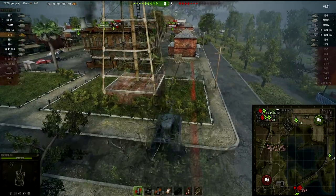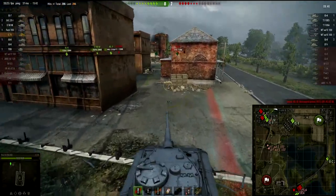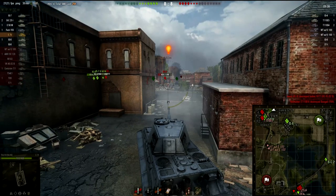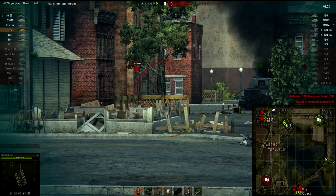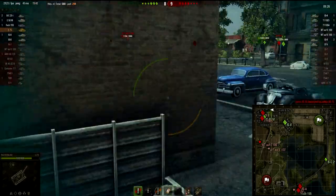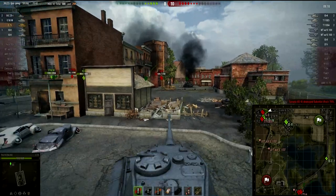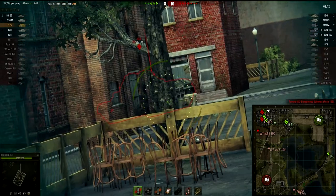We've been interrupted already and now I see that, so I turn around to go back and help those guys out because that IS-8 is still on a lot of health. The VK just got taken out — he was in a horrible position though. I had a nice shot on the side, took a clutch shot and it worked out. Trying to aim again but he repairs his tracks on time, angles, and drives away, so I need to get closer for an effective engagement because the E75 has really powerful front armor.